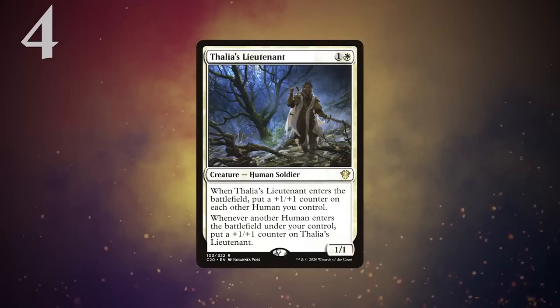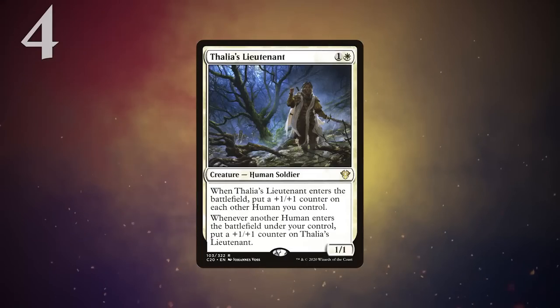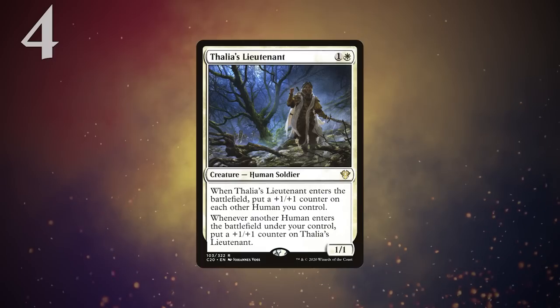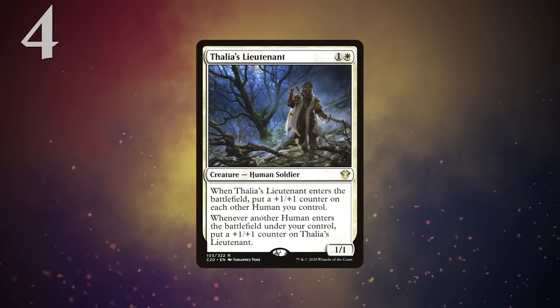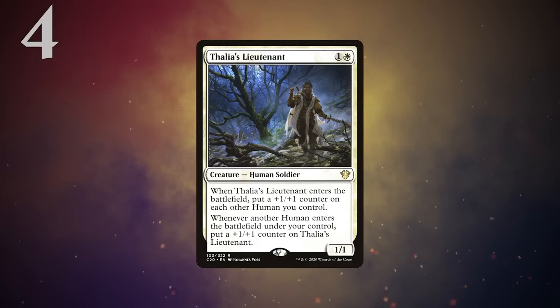In at number 4, I've got Thalia's Lieutenant, which is probably more boring than clones. This is quite possibly the most common card to be grabbed by Recruiter — I would bet. If Recruiter ends up predominantly in the humans deck, it will either go grabbing silver bullets like Thalia or Lychalia to fight combo, or things like Lieutenant that benefit your strategy of going wide. On turn 3, if you've played a Vial on turn 1 — it'll be on 2 — you can untap, play your land, tap out for Recruiter, grab a Thalia's Lieutenant, activate your Vial, widen your board, and pump the whole team. That's a pretty good turn 3.